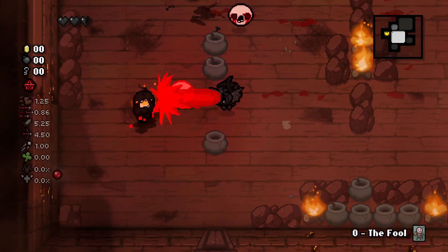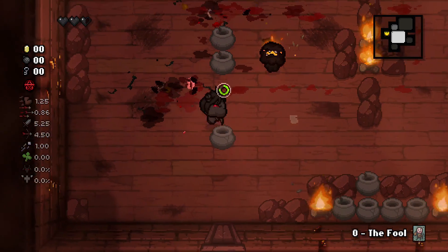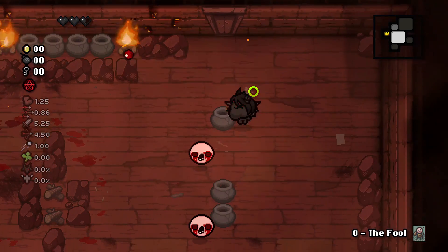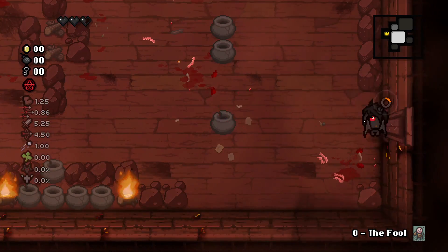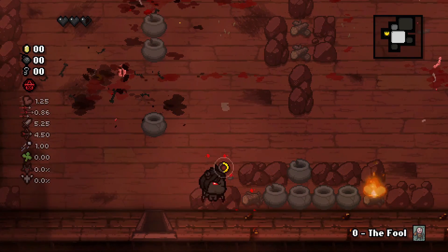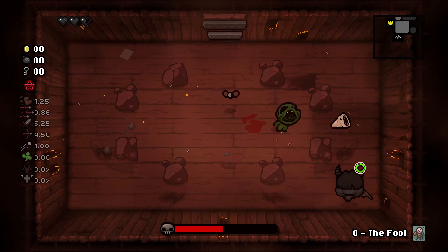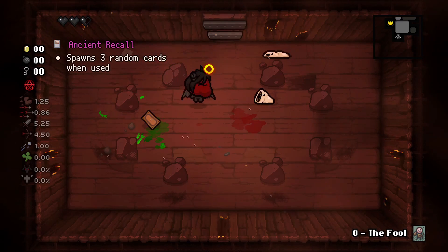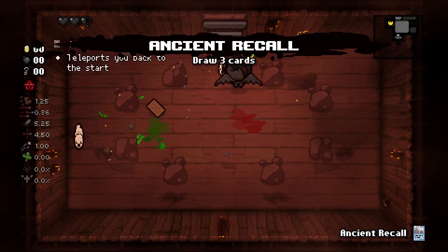I can't believe I just got hit there. This is a very big room to be starting in. Today we are playing as Azazel, and we're probably just going to be going down to Satan and the Lamb to try and get those unlocks — that's the plan at least. We'll also see if this is going to work with unlocks. It looks like it's working right now because it gives me the description of what this card does.